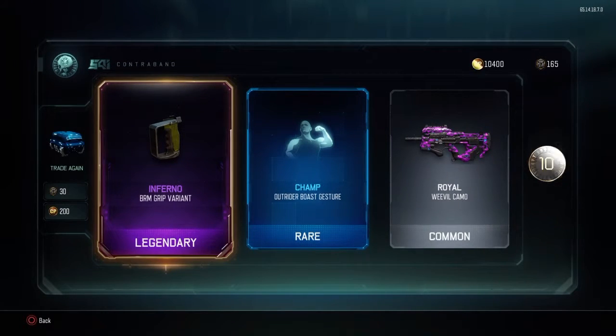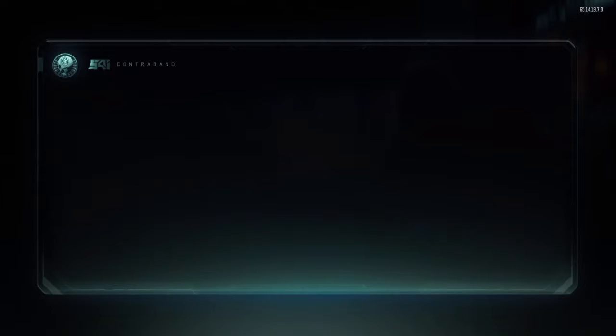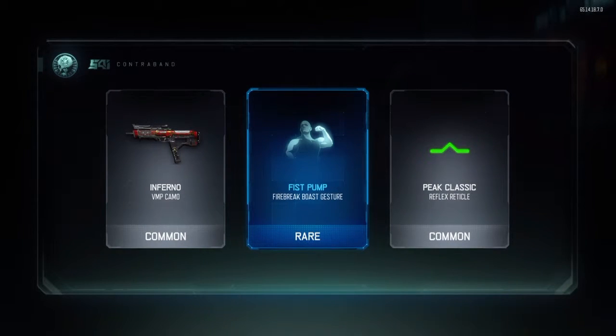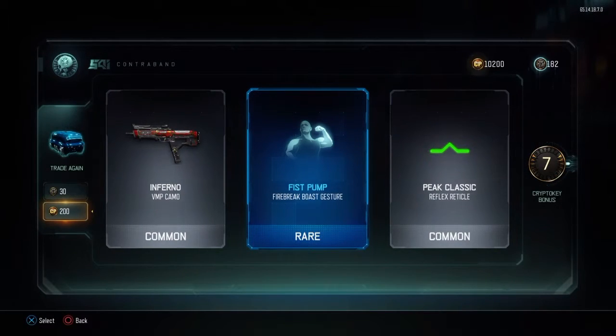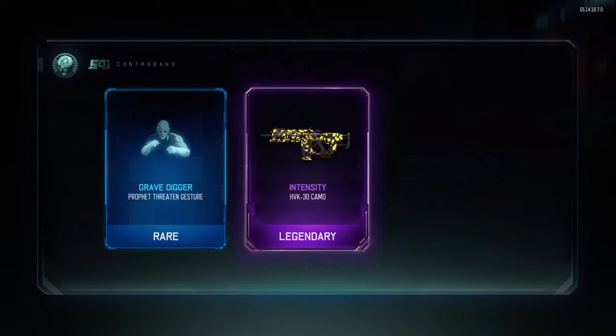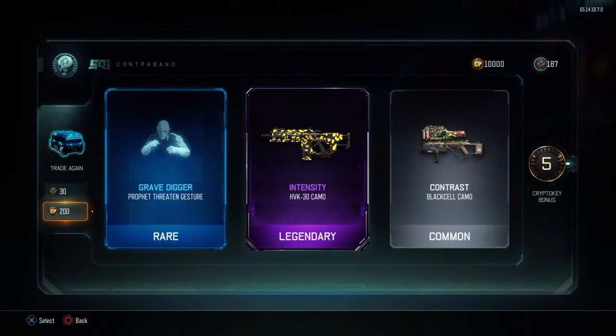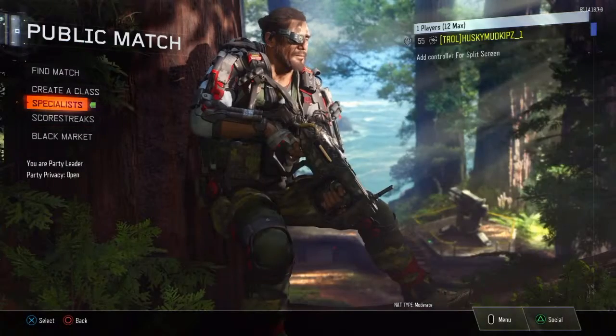And we go back to bad drops. Really, another double common. You can already tell with my luck. The Intensity camo for the HPK — that's sick. Okay, I'm at 10,000 CoD points, let's just see what I've got.